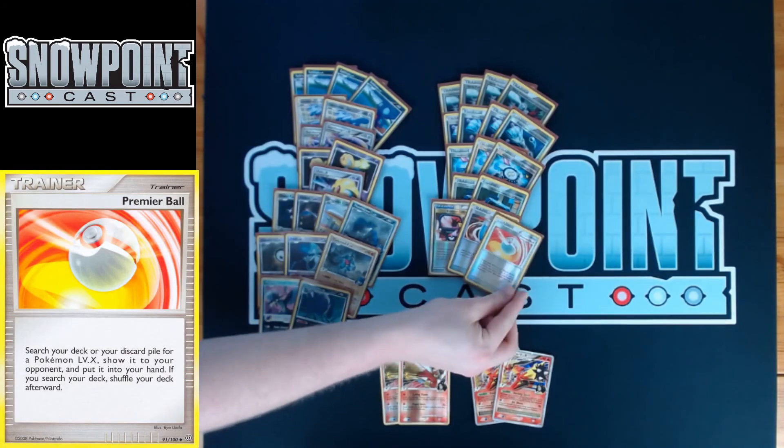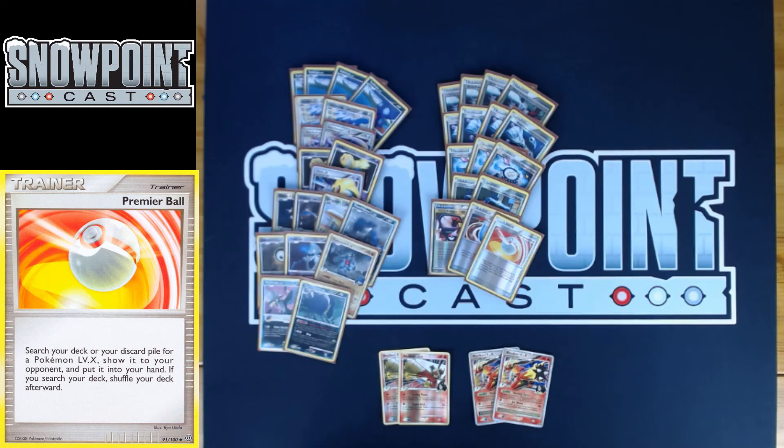You also play one Premier Ball. Premier Ball can only search for Level X's, but it searches your discard pile or your deck for a Level X and puts it in your hand. Really good for getting back your Garchomps and your Uxies. Just being able to find a Garchomp when you need it is another piece of Pokemon search that keeps your deck consistent.